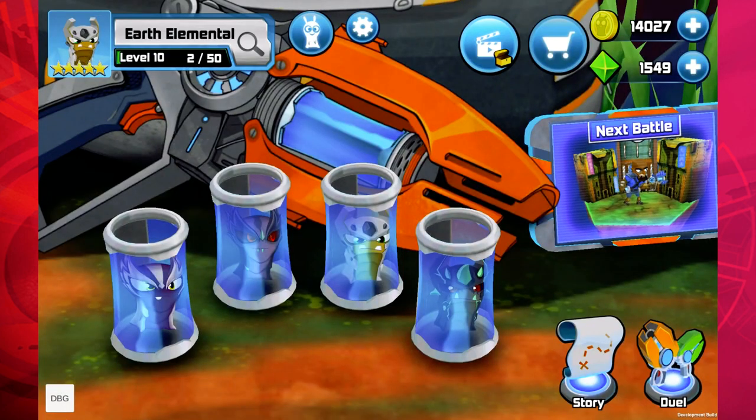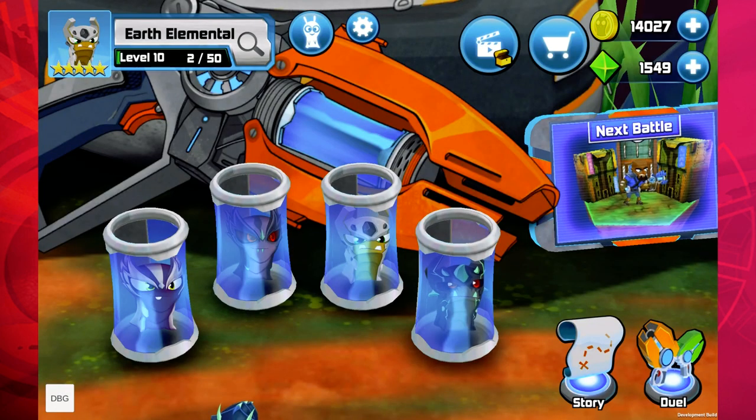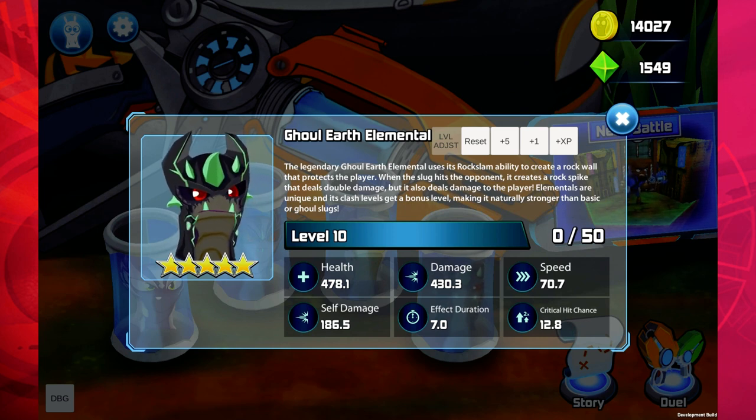We also have the earth elemental. It puts down a rock wall that takes two hits to destroy, and when it hits the opponent it deals spike damage — like a spike that comes out of the ground dealing tons of damage. The ghoul earth elemental works on the same concept: it puts a wall for the player that takes two hits to destroy and does the rock spike, but it also hits the player with it too.